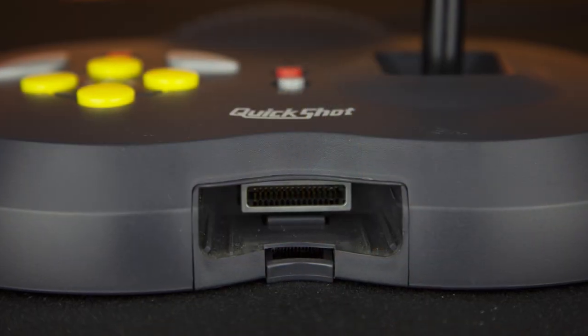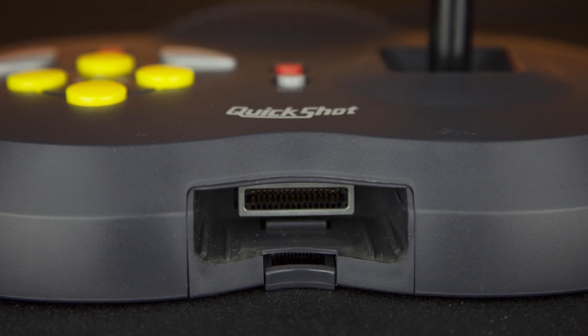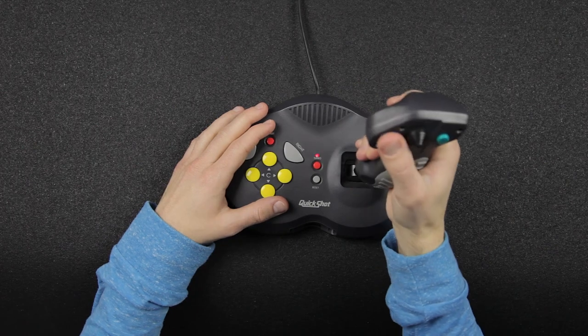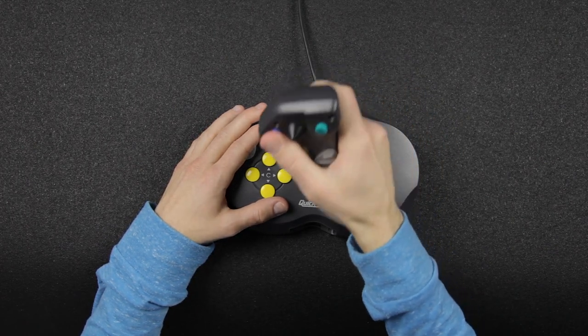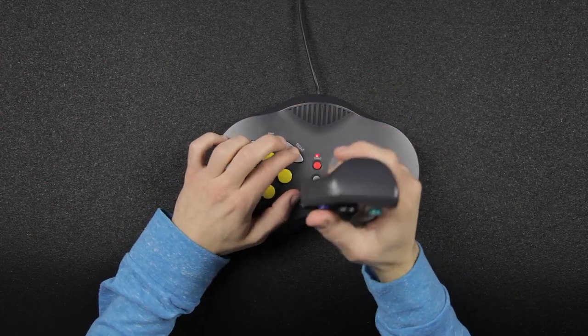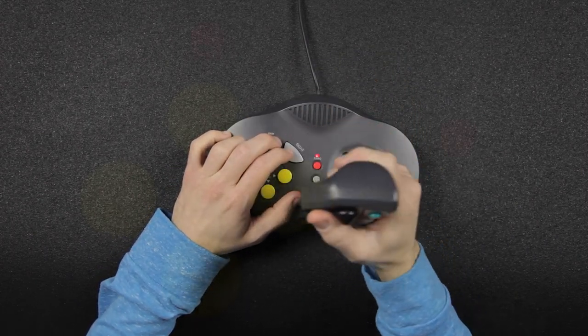While memory cards are simple enough to put in here, what I wouldn't recommend is putting in a rumble pack. This controller really works best on a table, so if you were to put a rumble pack in there, your controller would just vibrate all over the place — and it just makes a horrible noise.